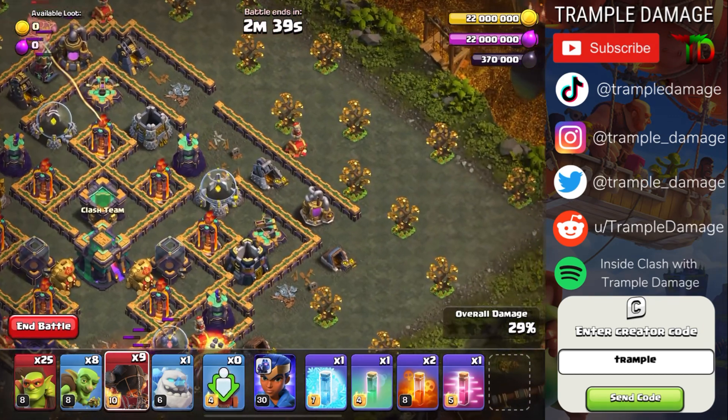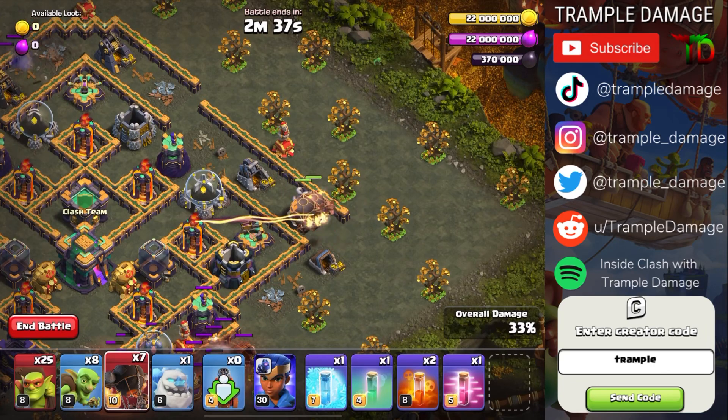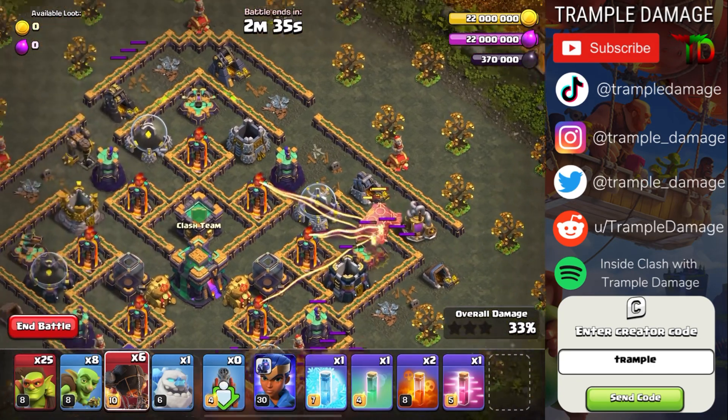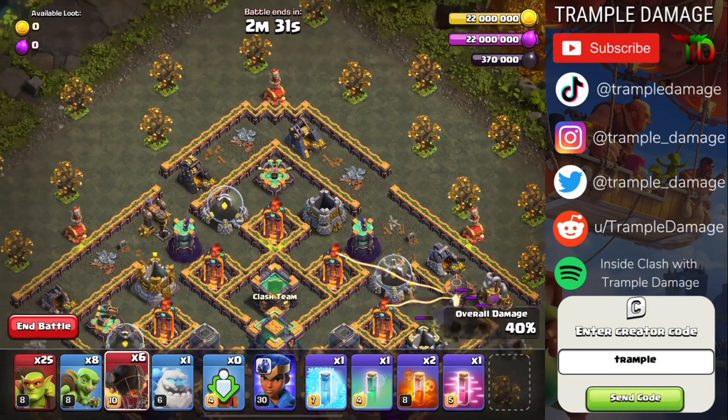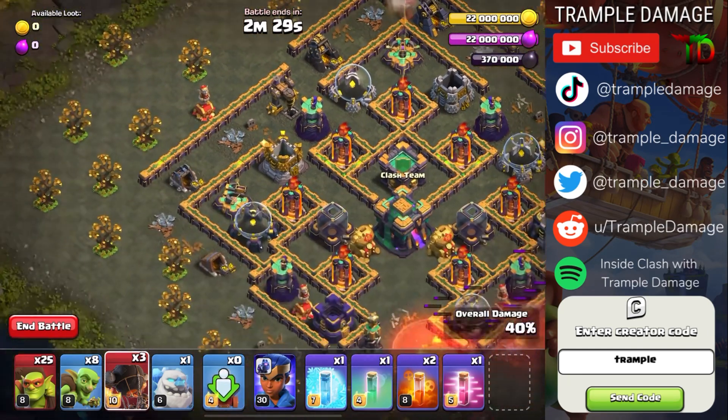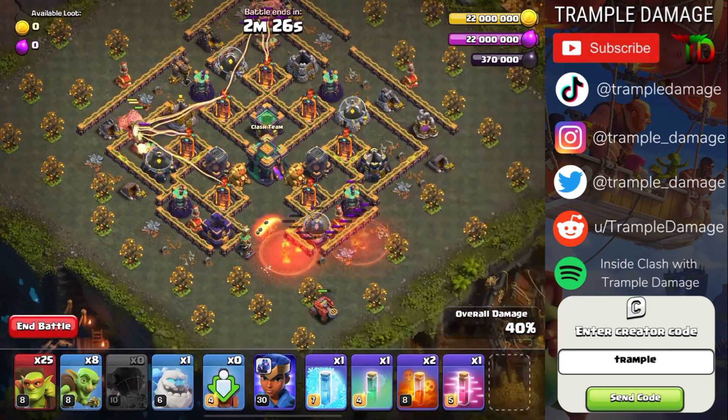Now we circle back to get the X-Bows. One, two, three — only two went in there but the X-Bow goes down. One, two, three up top; one, two, three on the left. Now the Flame Flinger is going to take the Town Hall.